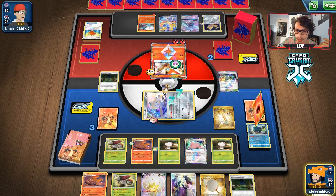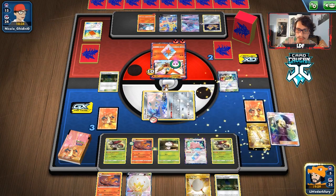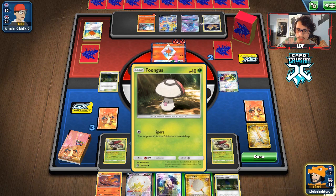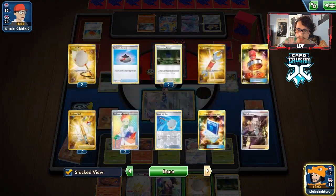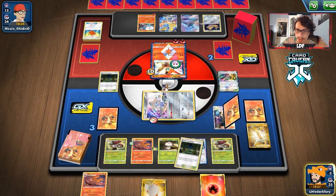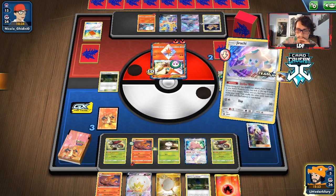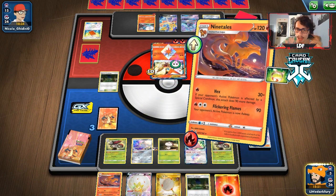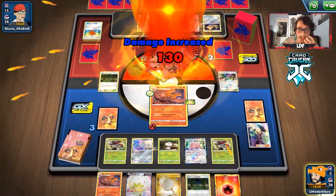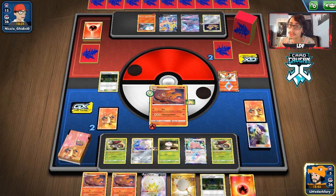We could Net this guy back actually too. We're definitely going to find energy so we probably don't need the Net. Perfect — we've got the perfect hand for next turn to win. We just need to not get Reset Stamped. We should be able to win this game by knocking out that Zacian. More Nine Tails is better than one.